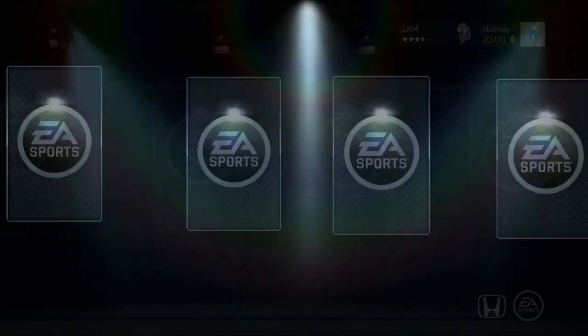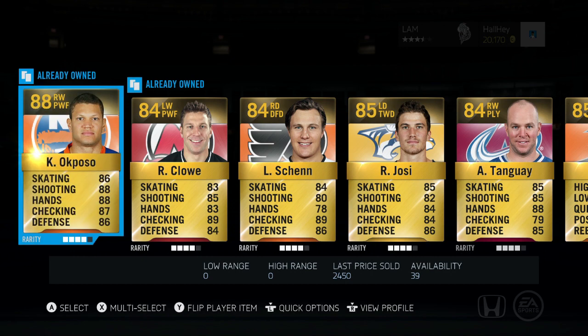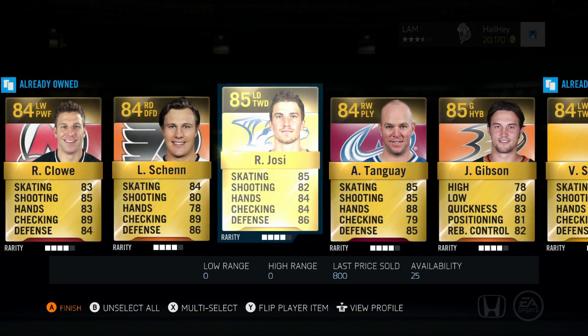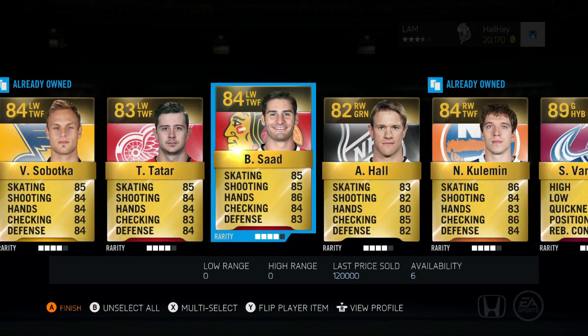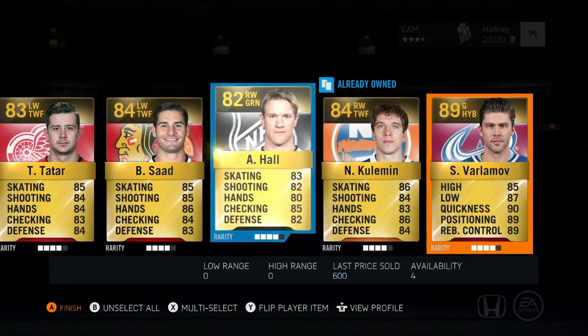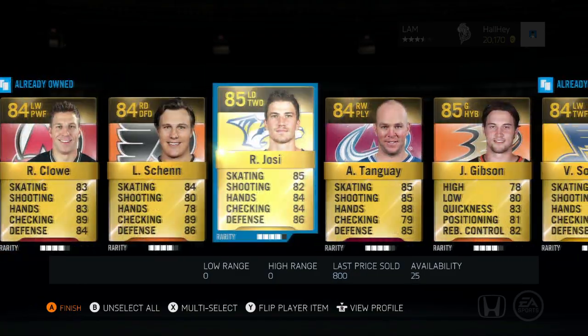Let's see a Milestone card in HFC and we get a Kyloch Poso. I think we get 12 items. Kyloch Poso, Luke Shen, Ryan Clow, Yoshi, Tange, Gibson, Sabatka, Tatar, Saad, Hall, and there's Verlamov — 7.5k. All in all, not that great of a pack. Poso only goes for 2.5k.